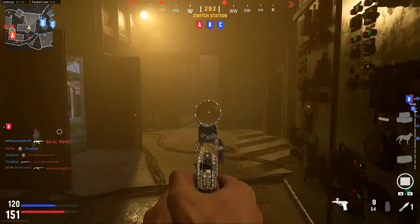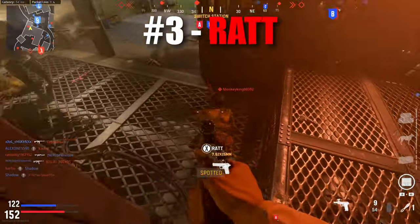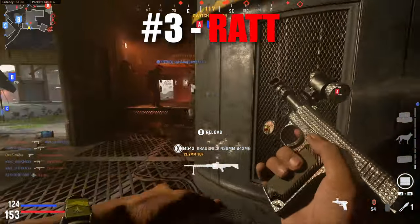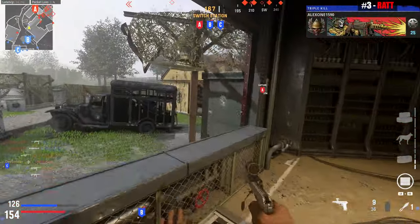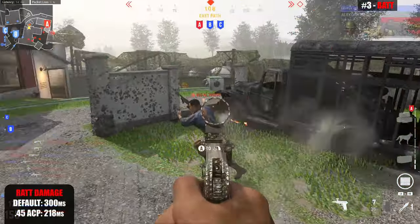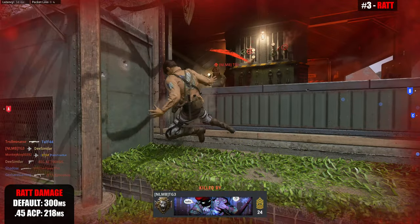Next up, the third best handgun in Vanguard is going to the Rat. The Rat is just your standard pistol. It's the fastest firing semi-auto pistol in class, but it will take 4 shots to kill to the body, making for a below average time to kill. The Rat is nowhere near as slow as the Clouser, though.